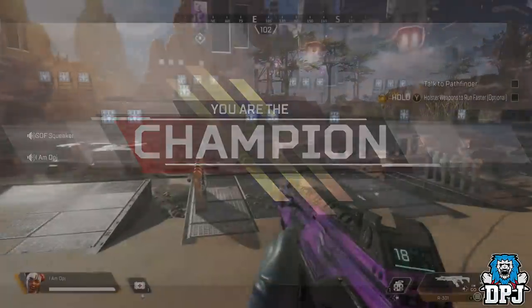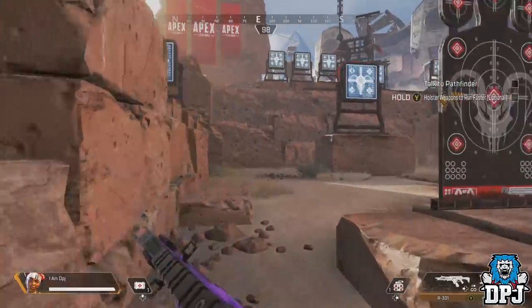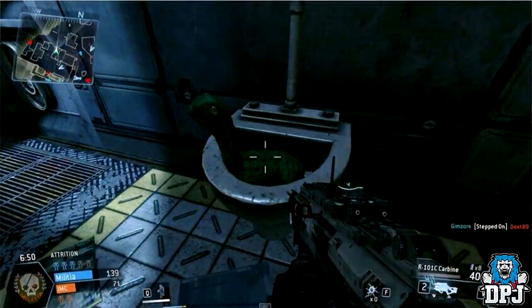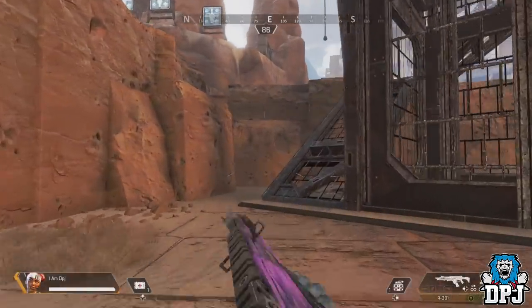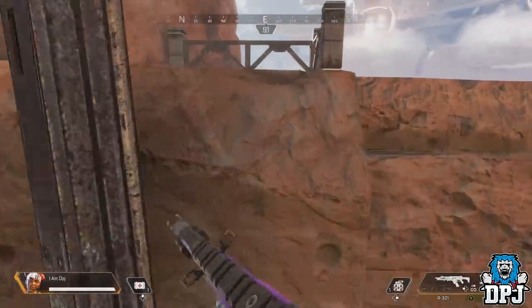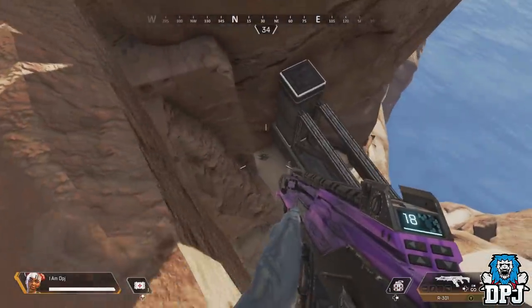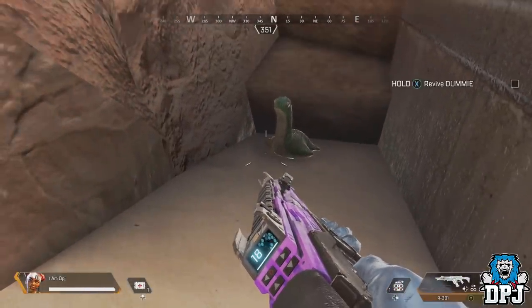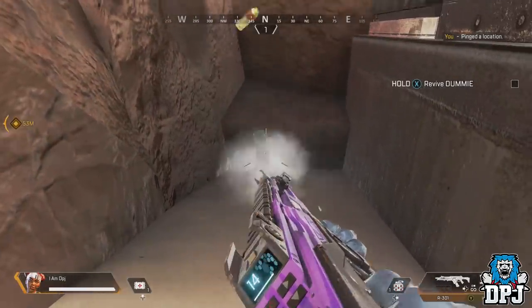Hidden throughout this training course and the battle royale map are small dinosaur teddies, also known as Nessie, short for the Loch Ness monster. Respawn also had these hidden in Titanfall, and they were super interested in people finding them. With the Angel City Titanfall DLC, Nessie teddies were added into the multiplayer side, before that you could only find them in the campaign. It seems like this has become their signature — every Respawn game going forward will have Nessie dolls hidden somewhere.